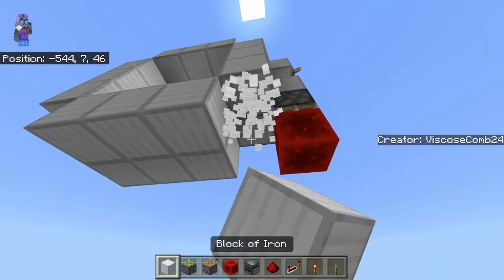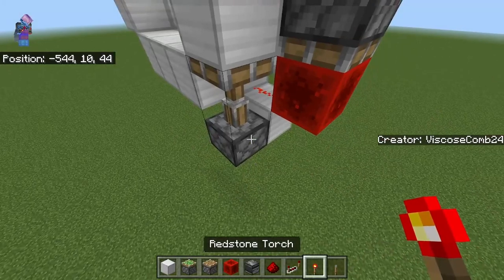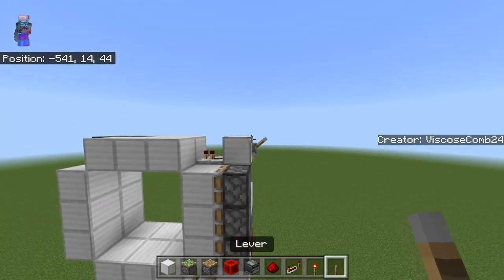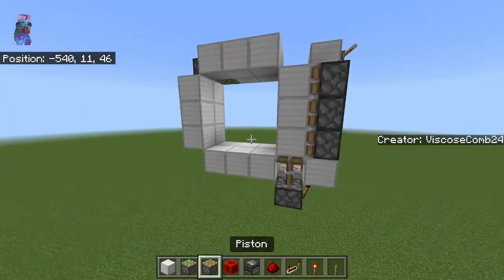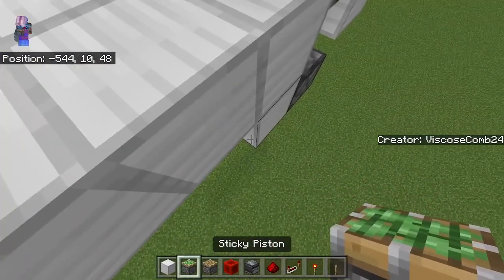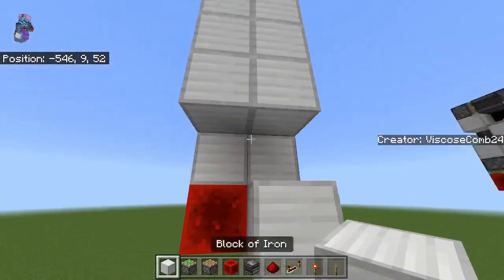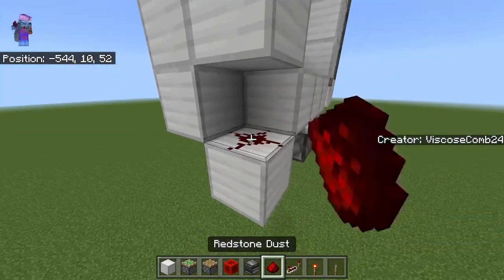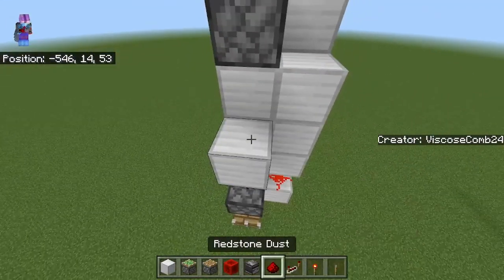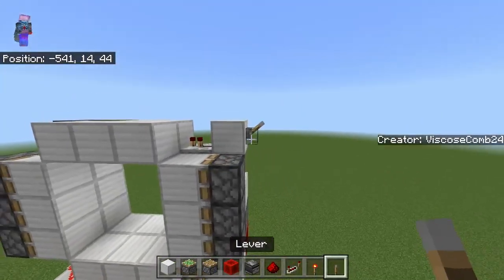Put down a block right here, put dust on top of it, then a piston, a torch, and then a block. Use this to position these three sticky pistons, and as you can see right here, you get their extension. Put a piston, put a sticky piston, redstone block, and a temporary block to position a sticky piston facing up right there. And now put a torch, a block, a block right there, dust, then a piston facing down next to that block. Put a torch, block, dust, and then put in three sticky pistons right here.